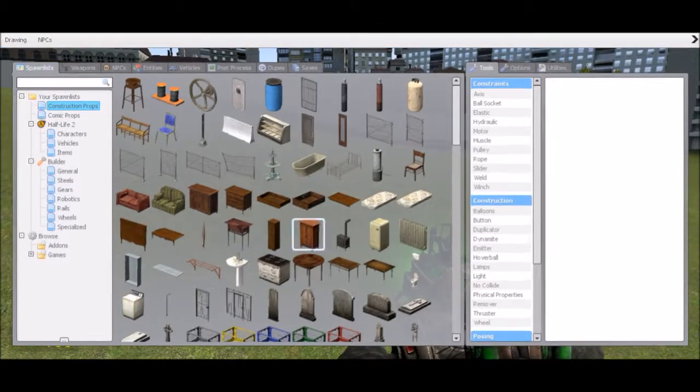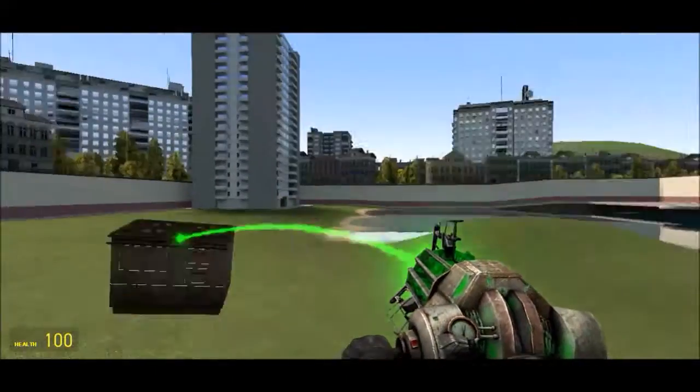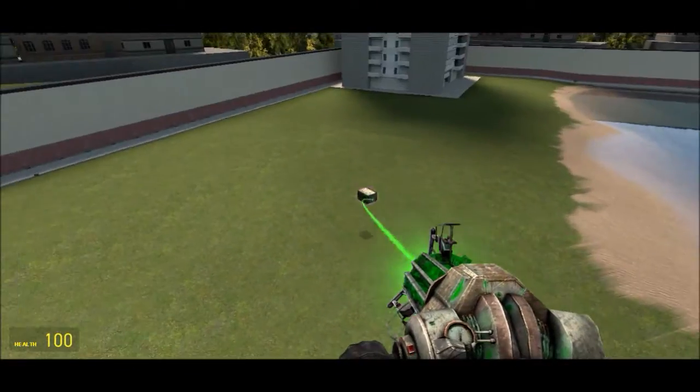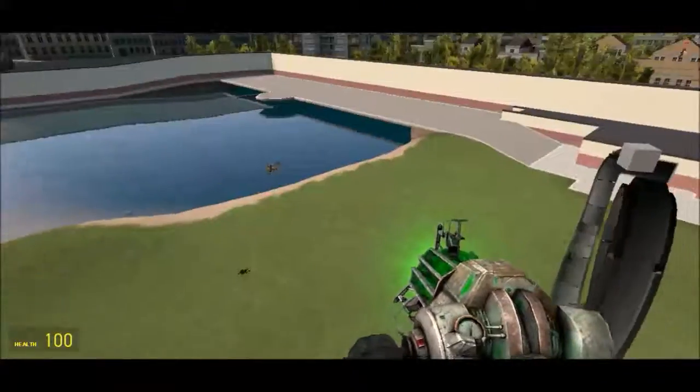You just open the menu up and press on whatever you want to spawn — the frying pan, for example. That's technically how you would spawn really anything in here, and you can create something like that car over there.